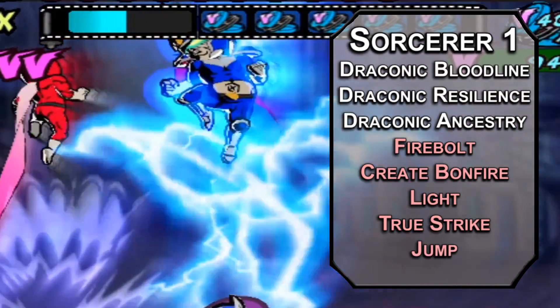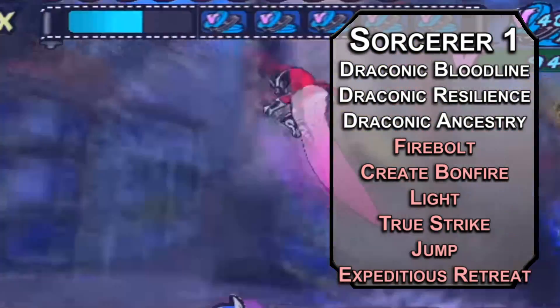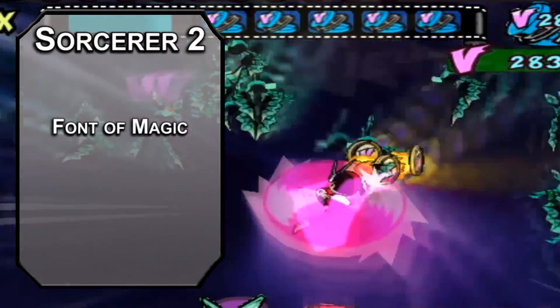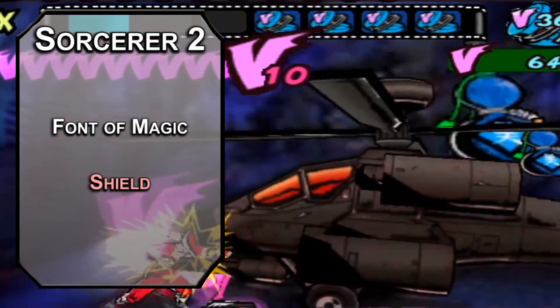For your first level spells, Jump triples your jump distance for a minute, helping you get where you need to be. Expeditious Retreat lets you Dash as a bonus action for up to 10 minutes depending on your concentration, to get there a little bit faster. Second level Sorcerers get a Font of Magic with sorcery points you can use to recover spell slots — you need all those spell slots for things like Shield, to add 5 to your AC as a reaction, helping you slow down time and avoid attacks even better.